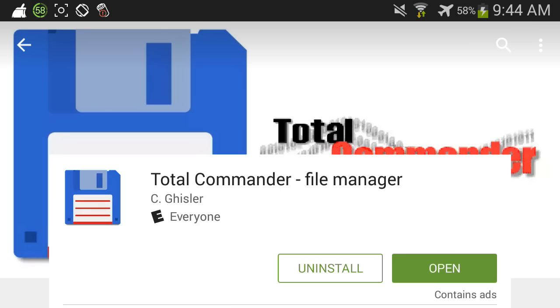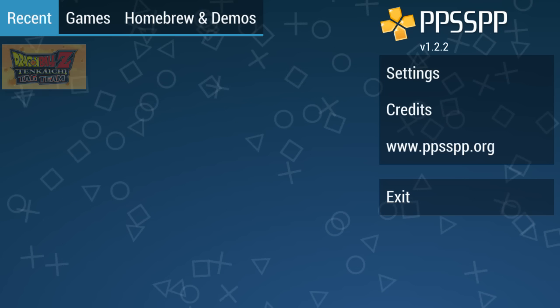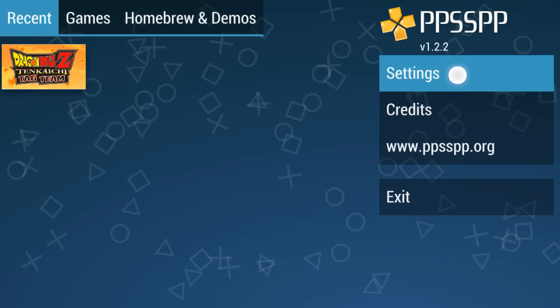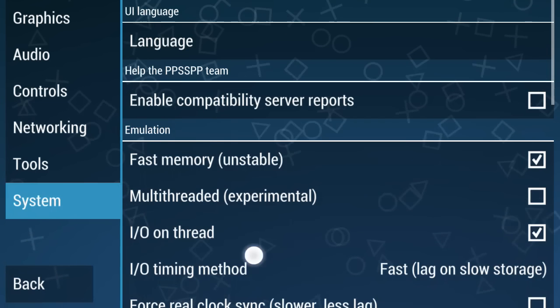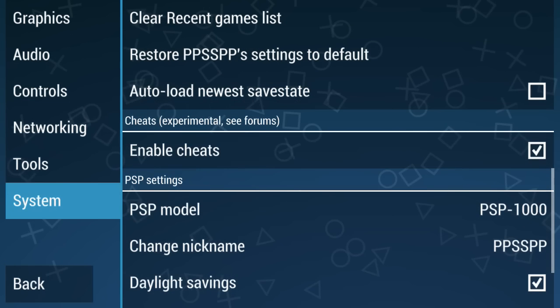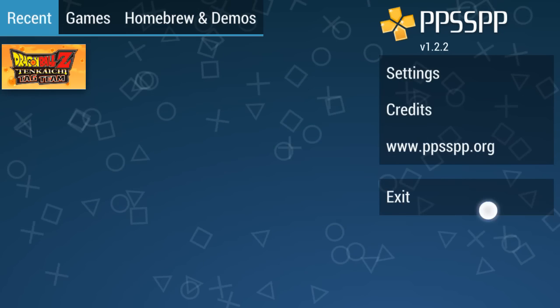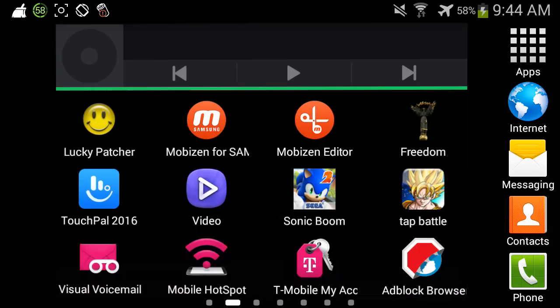Before we do anything else, make sure to go into PPSSPP, go to Settings, then System, and make sure that you have cheats enabled. Make sure cheats are enabled, otherwise this method I'm about to show you won't work.